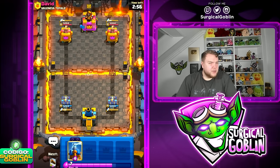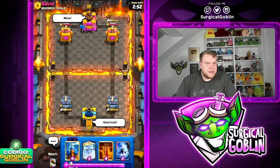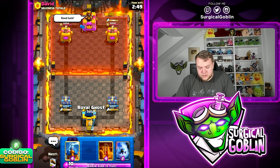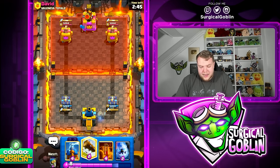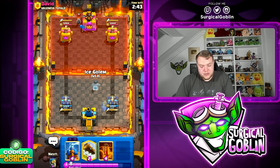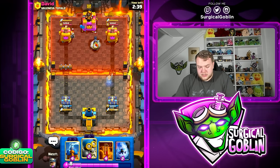Even though this deck doesn't run Goblins or Guards as Pekka counters, we still have a pretty good matchup. Ice Column is really nice to kite. I feel like we should have used the Ice Column a bit more on defense to kite the Pekka and Bandit.